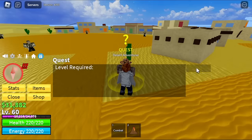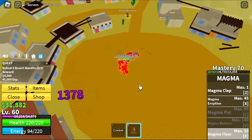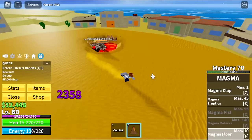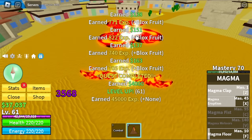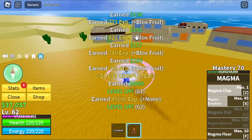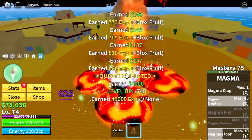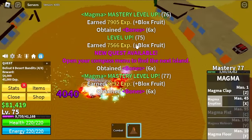So guys, here at the desert, our first target is the Desert Bandits. Just use your F skill and that is enough. Again, this fruit is a Logia Fruit, which means any mob that has no Haki cannot damage you. And if you have or reach the level requirement, that would be easy. So level 75, we are moving to our next target.